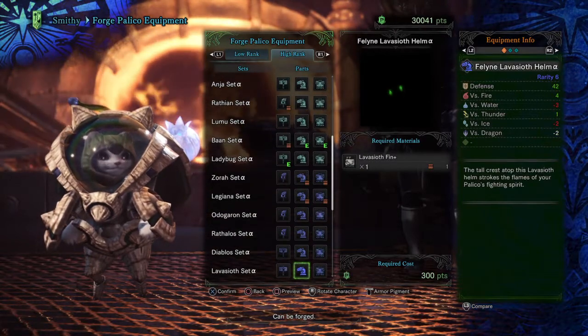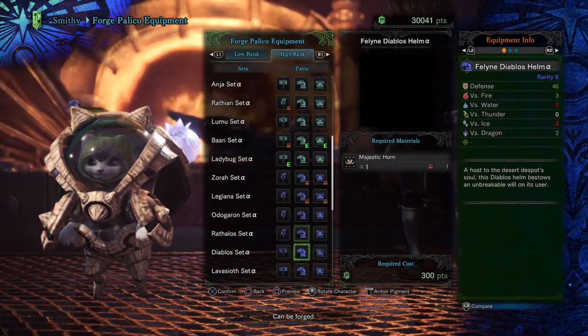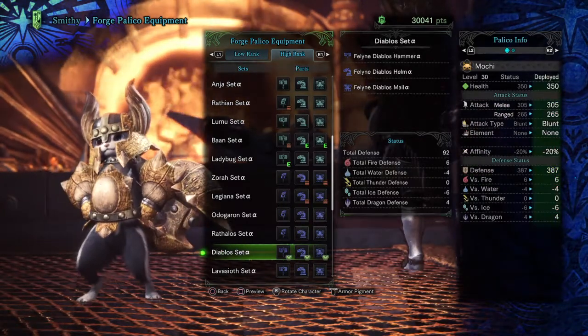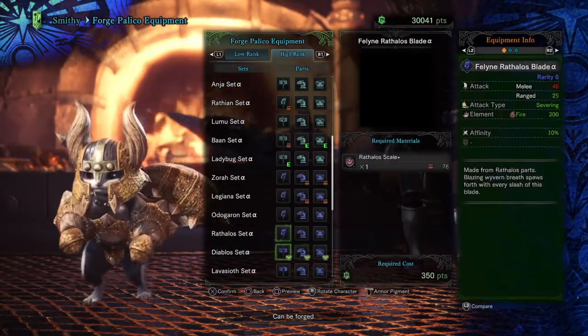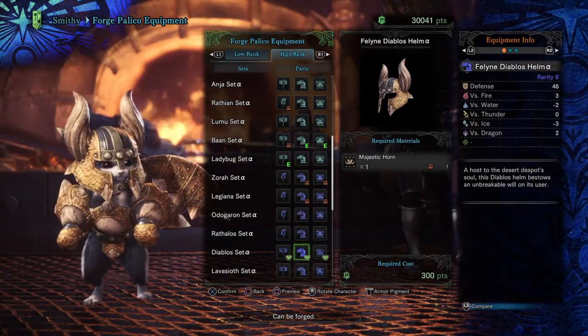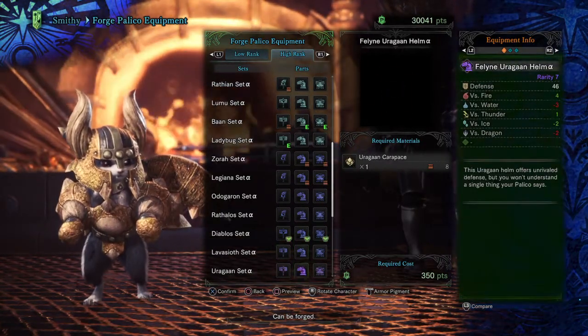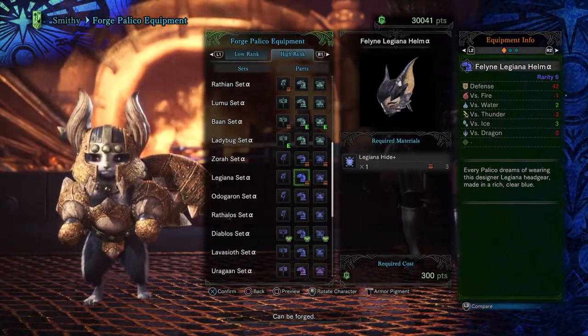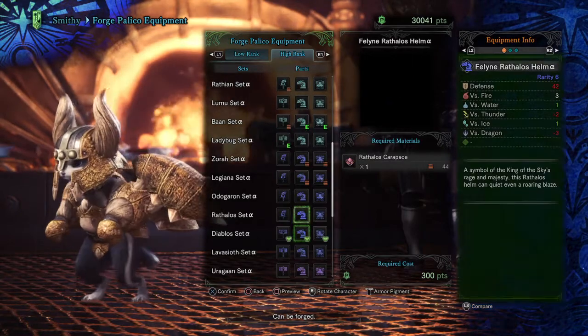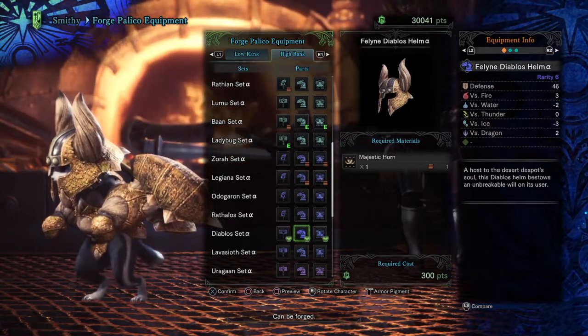The next one for rarity 6 is actually Diablos. Not to mention that his weapon also has a defense boost, but as you can see, he's the only one that has a high defense stat anyway. It's at 46.